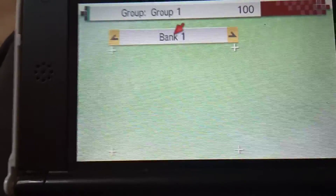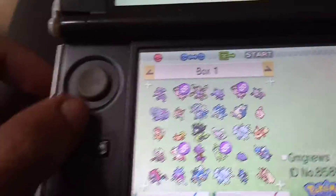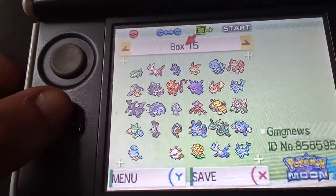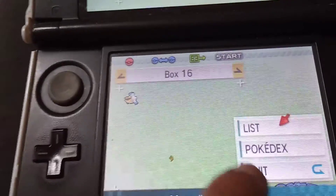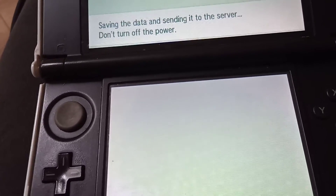So guys, as you can now see in my bank, there is nothing now in my bank because I have just transferred all of my saved Pokemon from Pokemon Alpha Sapphire into Pokemon Moon. I think I had nine or ten boxes that were full — now I have basically 15 full boxes of Pokemon that I have transferred to Pokemon Moon. It was a very easy and very simple process. I'm glad I've now done that because it is a weight off my mind. So we're going to quit Pokemon Bank and load up Pokemon Moon just to prove to you guys that they have gone over — it's not very hard to do.